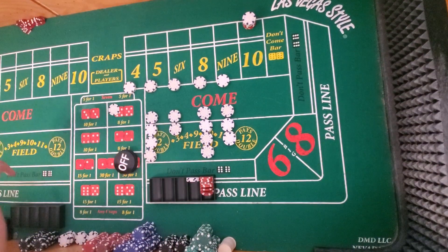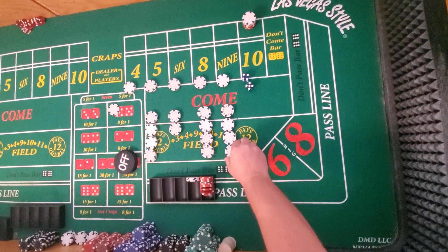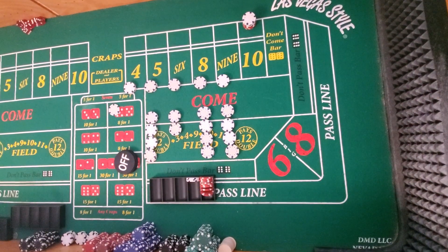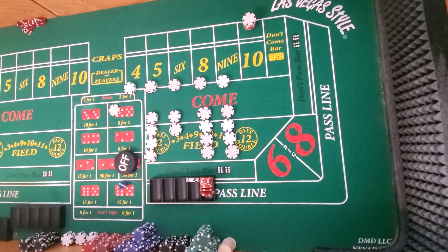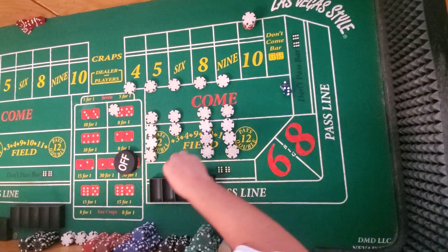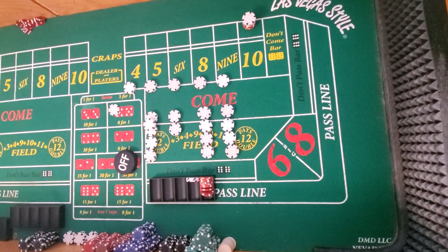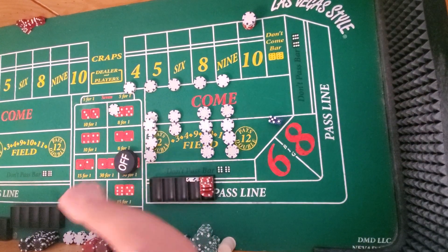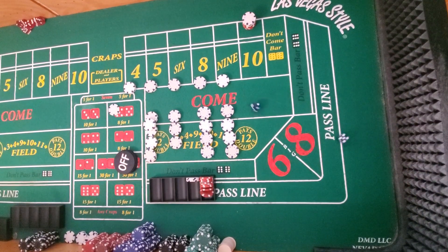Alright, here we go. And the 9. The 7 is a wash. Want to see this cool style throw? And the 5 — 3, 2, 5. One die went farther, that's what I meant by cool. You're rolling too many 10s. And the 6. But I think I have kind of an easy way to figure out what we're winning. We're winning all this money — and we're actually winning that money.